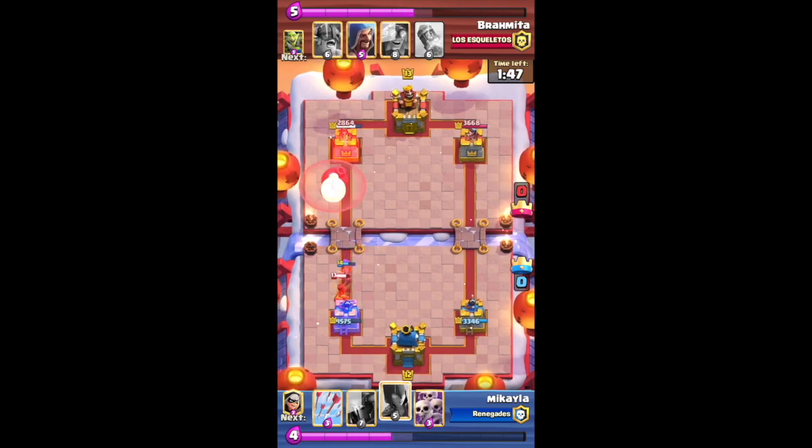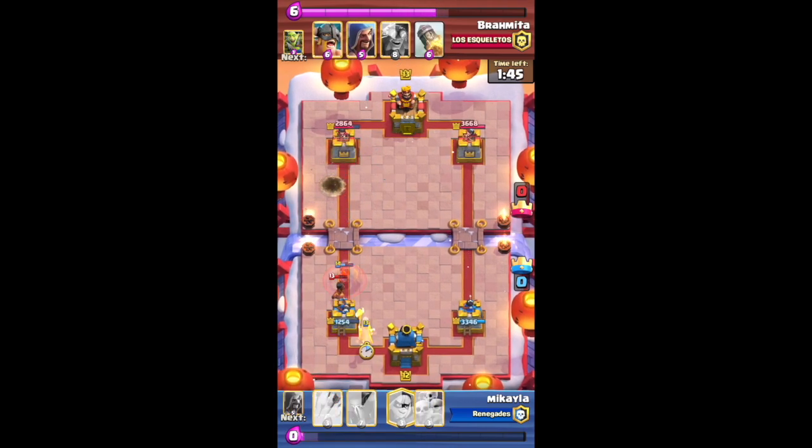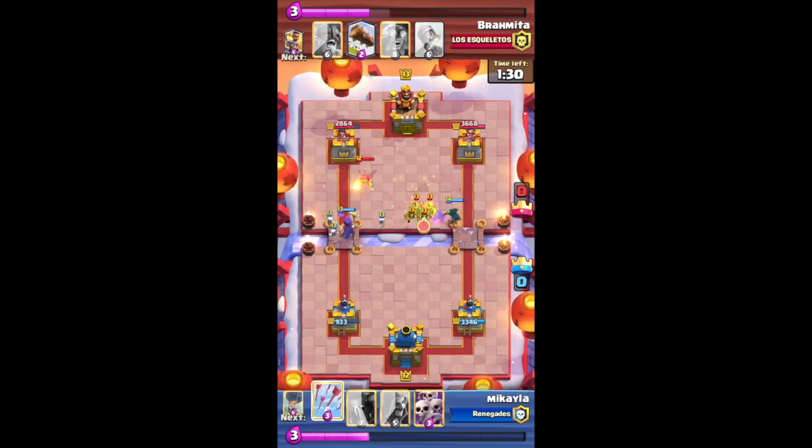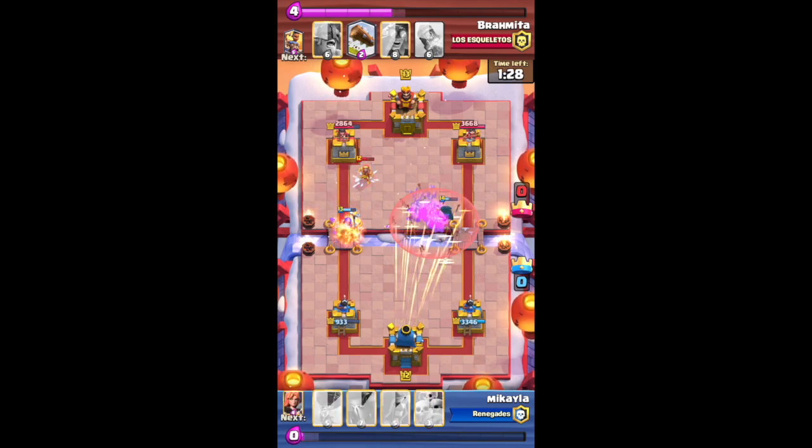My Balloon isn't going to make it to the tower, which is okay. I'm throwing another Witch back down, then putting the Bandit on the other side again to see what happens. Maybe I can use Arrows this time to actually kill those Goblins.